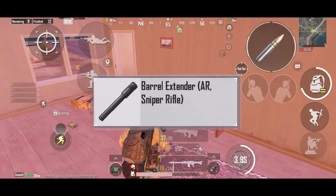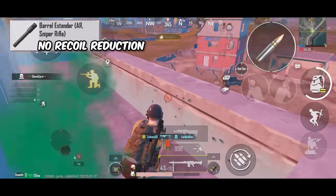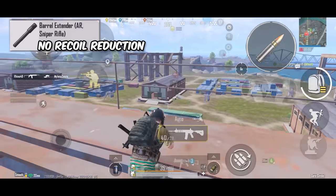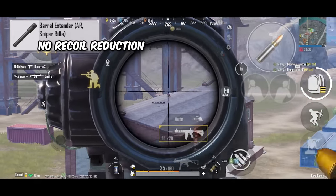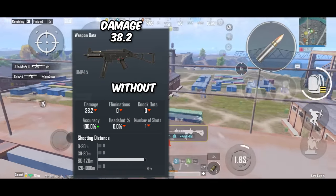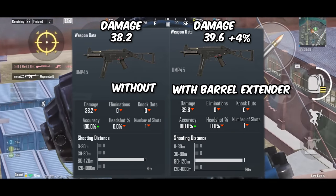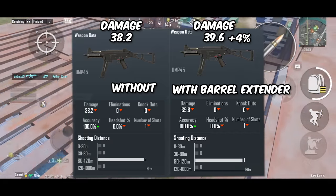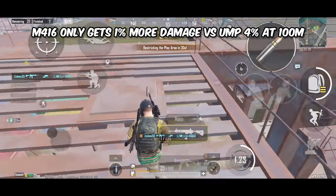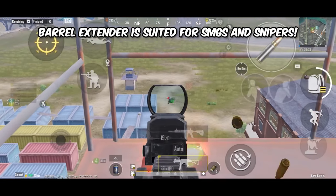And finally the barrel extender, a Livic map exclusive attachment. Sadly it doesn't affect the recoil — it improves the effective range of bullets by reducing the damage reduction due to distance, so it essentially preserves your weapon's damage at range. For example with UMP 45, if I hit someone at 100 meters it does 38.2 damage, but with a barrel extender equipped it does 39.6 damage, which is almost a 4% increase. However with the M416, the damage increase is only 1%, which is not a lot. So barrel extender is mostly suited for SMGs and sniper rifles.